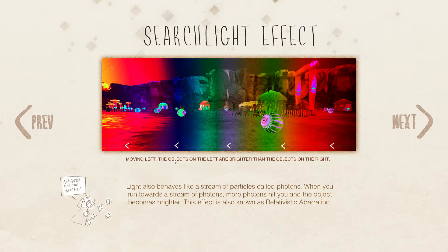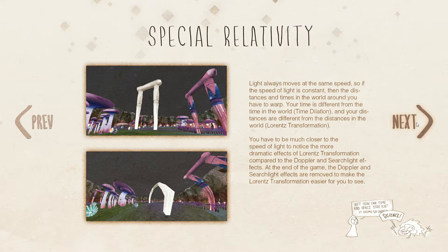Some light becomes infrared or ultraviolet, which your eyes cannot usually see, and other invisible sources of light will become visible. Moving left, the objects on the left are brighter than the objects on the right — this is the searchlight effect. Light also behaves like a stream of particles called photons. When you run towards a stream of photons, more photons hit you and the object becomes brighter — this is also known as relativistic aberration. Special relativity: light always moves at the same speed, so if the speed of light is constant then the distances and times in the world around you have to warp. Your time is different from the time in the world — this is time dilation. Your distances are different from the distances in the world — this is Lorentz transformation. You have to be much closer to the speed of light to notice the more dramatic effects of Lorentz transformation compared to the Doppler and searchlight effects. At the end of the game, the Doppler and searchlight effects are removed to make the Lorentz transformation easier to see. So that's what we saw with that intense warping at the end.